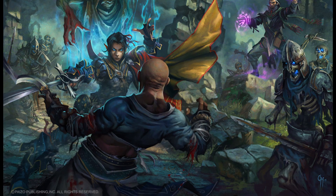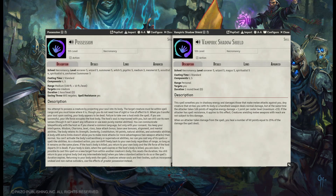How about Possession? A 3rd to 5th level spell, you can get the ability to trap another person's soul inside their body while you take it for a spin. There is even a greater version of it where your original body kind of vanishes for the duration — that way it's safe.